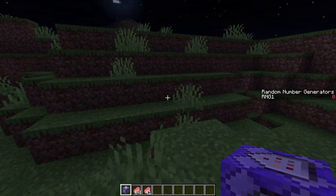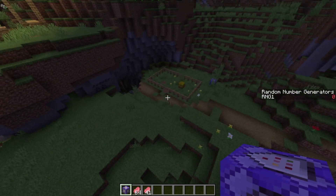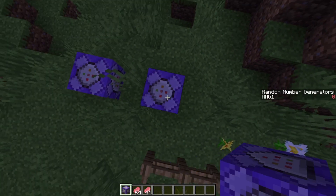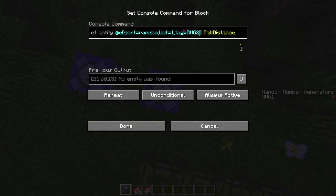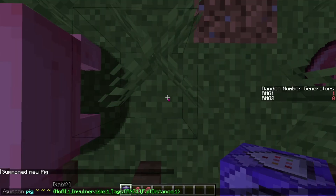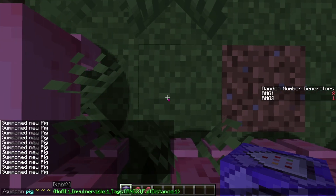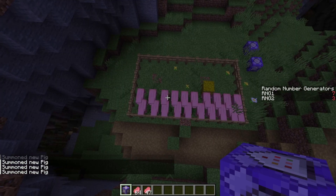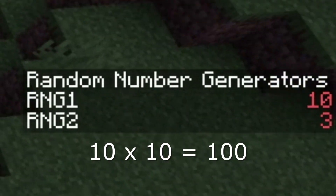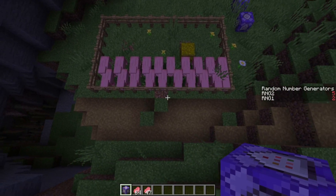Now a question you may be asking is: what if you want a random number generator that goes way up into the hundreds, but don't feel like placing hundreds of pids, which will lag the game? Well, you can actually combine two random number generators into one. Let's place another command block and set this one to rng2 — make sure to change it in both places — and now we have rng1 and rng2. With a row of pids for rng1 going up to 10 and a row of rng2 pids also going up to 10, there are a total of 10 times 10, or 100 possibilities.